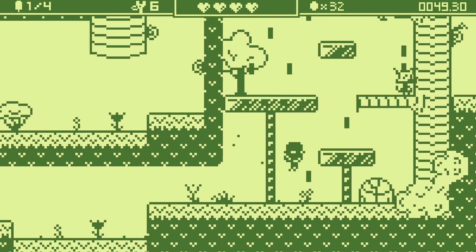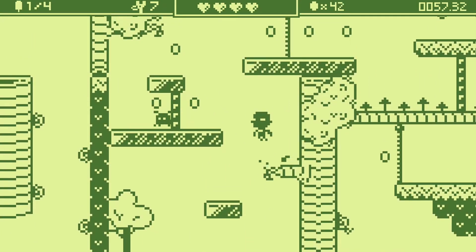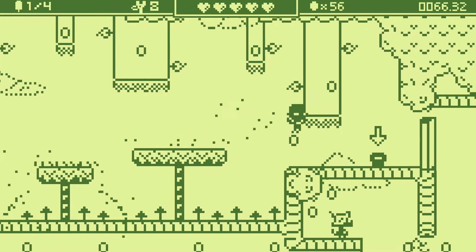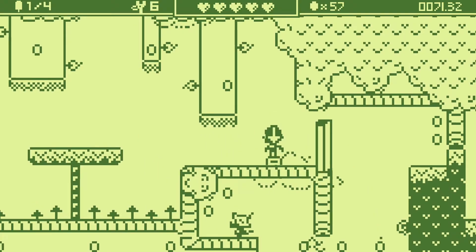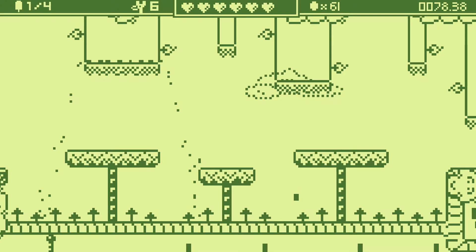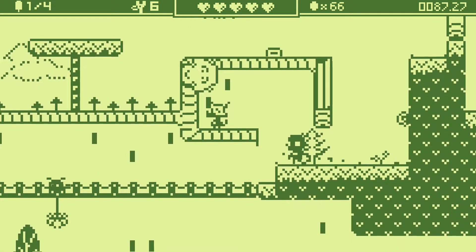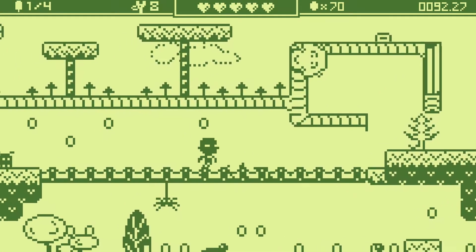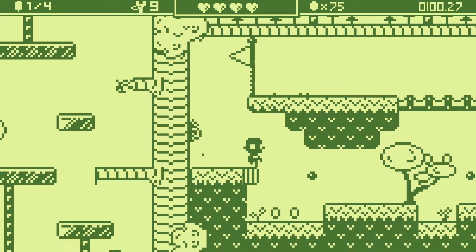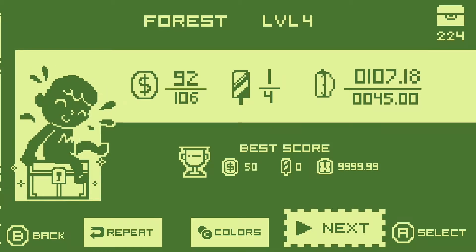I probably could have jumped on that other enemy before — I was trying to dodge like crazy. I'm so used to these platformers where you can't take any damage whatsoever. I was just playing some Cyber Shadow before this. Oh, I got five hearts — so you can even have more than max. Do I have to hit this thing? Oh, just got to stomp on it. You can have six hearts! That's just one heart loss — right back to the checkpoint. Nice.